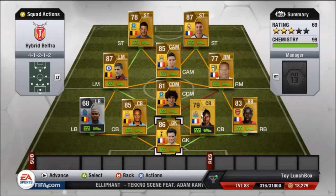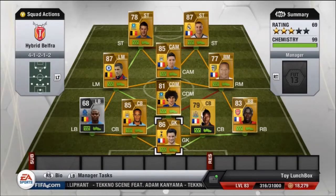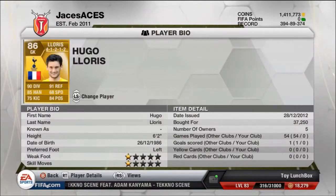We're going to start with the goalkeeper Hugo Lloris, who is one of the strongest goalkeepers in the game, especially from the British Premier League — that's just my opinion. He has 90 diving and 91 reflexes. I picked him up for 37,250 coins on Xbox.